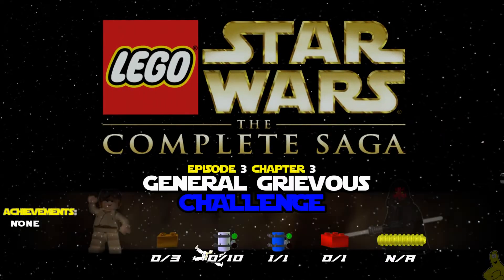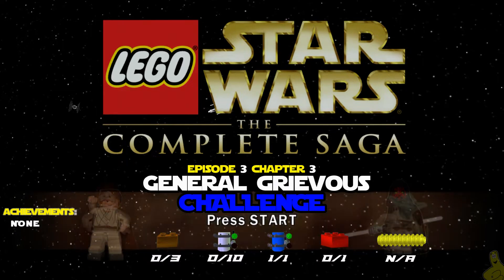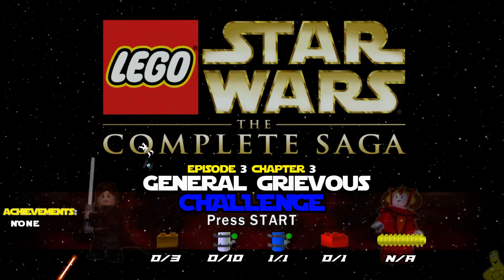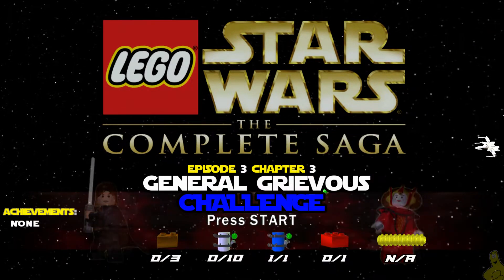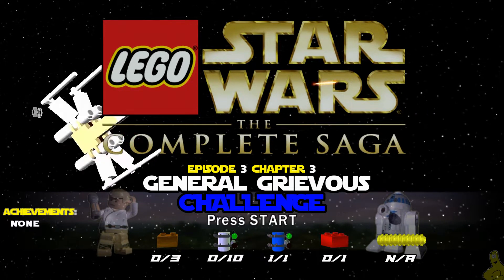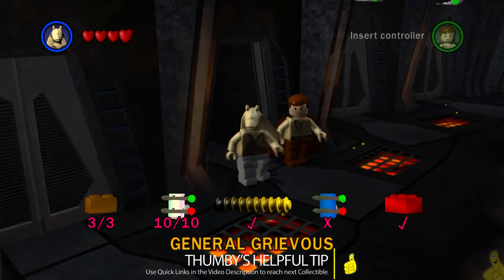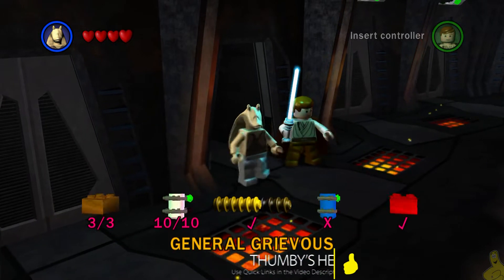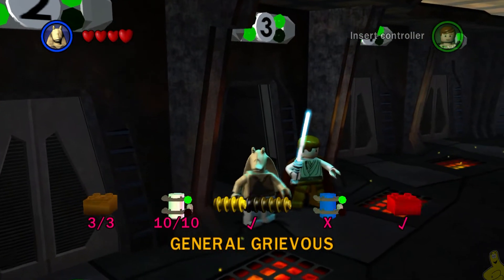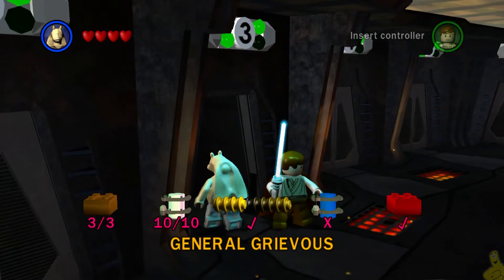Hey guys, it's HTG Brian and we've got more Lego Star Wars: The Complete Saga. This is Episode Three, Chapter Three: General Grievous Challenge. We are going to trudge our way through this level and find all 10 of those blue mini kits, which will equal one pink check mark that you'll see on your stats screen when you return.